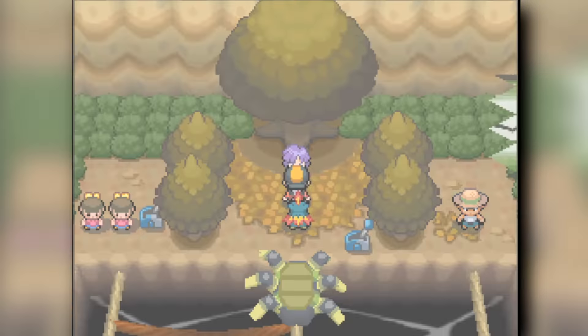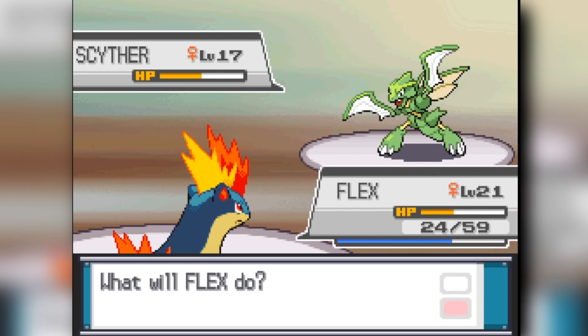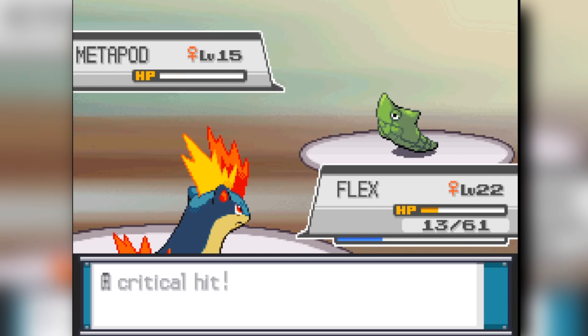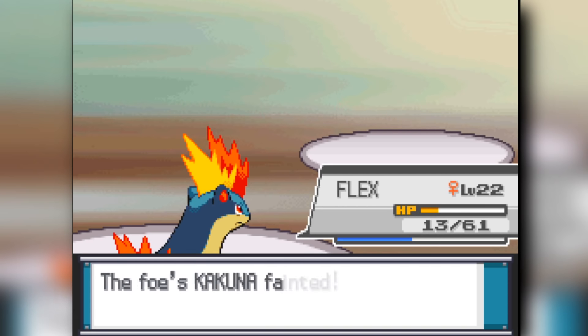We're going to head into Bugsy's Gym, which is actually going to be a bit of a pain. Heading into the Bugsy fight, he sends out his Scyther. His Scyther almost kills me and puts me in Blaze Range, which gets my Ember boosted. He almost knocks me out — if he crits me at any point I would have lost. But as long as I'm in Blaze Range, I can't lose. He also only has a Metapod and Kakuna, so Bugsy goes down very easily.